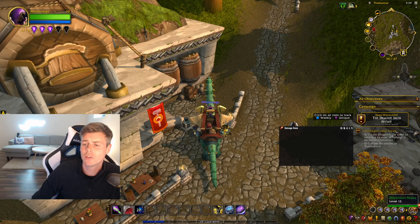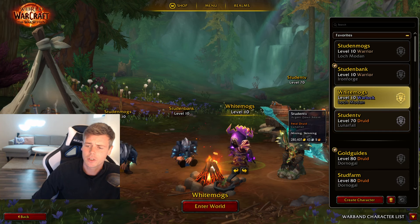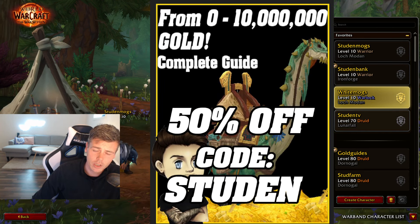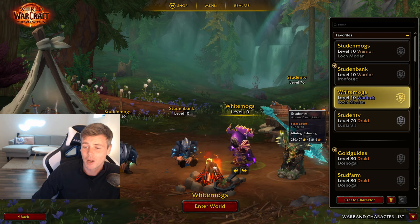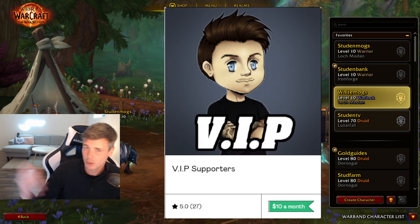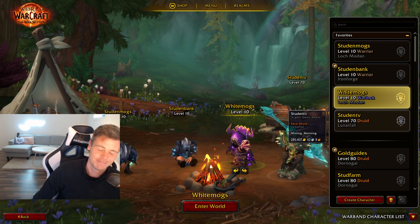That's pretty much it for today's video. If you want to see every method I use to acquire and build up these big auction houses, don't forget to check out the 0 to 10 million gold guide. If you already have that and it's helped you make a lot of gold, feel free to check out the VIP Discord — which is pretty much like a Patreon, but simpler because it happens on a Discord server. Also linked in the description. I appreciate all of you guys watching, and I will see you all back in the next video — bye-bye.